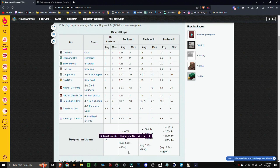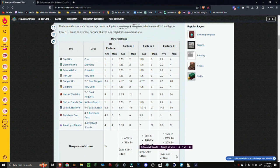With Fortune 1 we get an average of plus 33%, meaning if we mine 100 coal ores we get 133 coal on average. With Fortune 2 we have an average of plus 75%, which is much bigger. And with Fortune 3, the maximum level, we have an average of plus 120% more drops. Keep in mind these are averages — Fortune 1 gives one to two drops, Fortune 2 gives one to three, and Fortune 3 gives one to four.